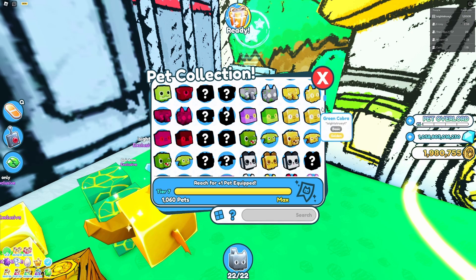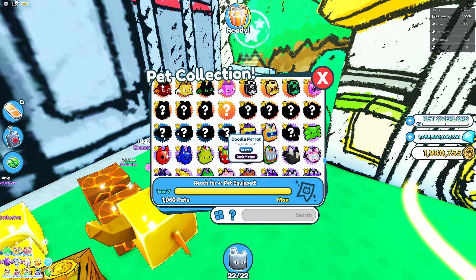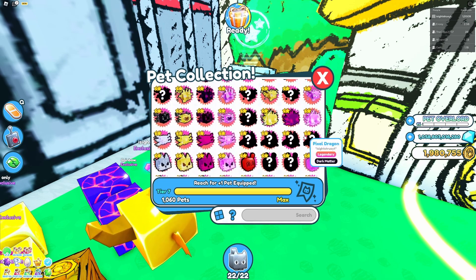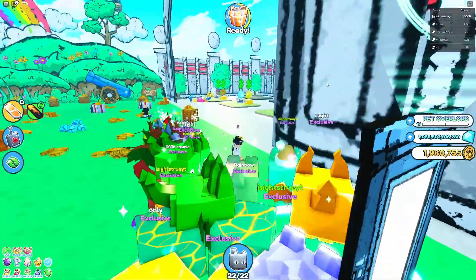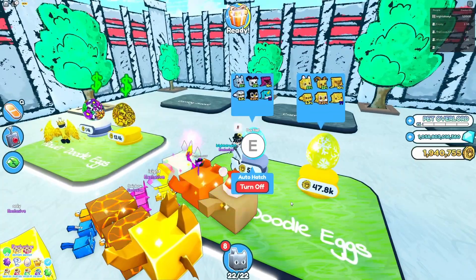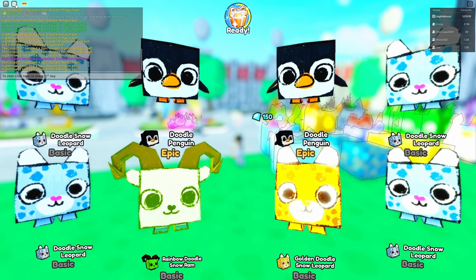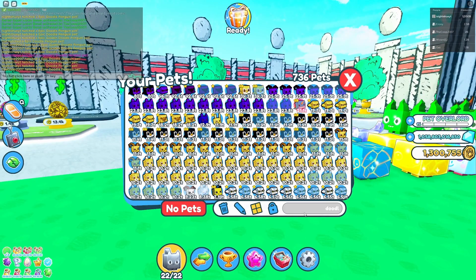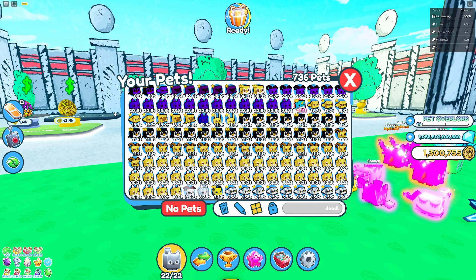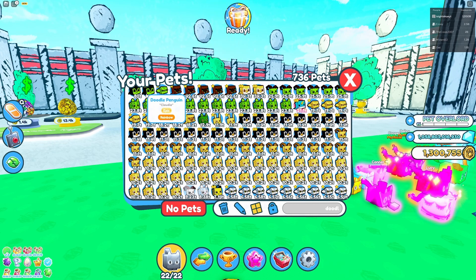Let me check the index — is there another secret pet? The doodle parrot is listed as secret. Let me scroll to see all doodle pets. It's so hard to hatch! Oh my gosh, I got it! I didn't even notice because it didn't make a special noise, but I got the doodle narwhal! It does about 21.1 trillion damage — not amazing, but imagine it in dark matter form. The doodle penguin in rainbow form does 80 trillion damage, which is insane.